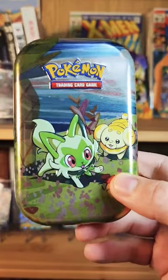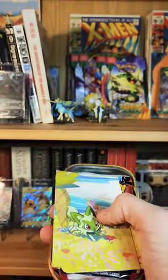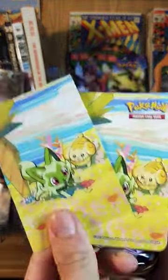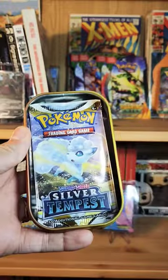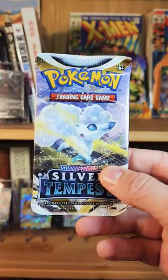Let's open a Paldea Friends Mini Tin to see what we can get. Let's crack open that tin and take a look at the cards inside. There's a nice Spricotito and Fido. We've got one Skyline Violet and one Silver Tempest. We're going to start out with Silver Tempest and see if we can score any hits.